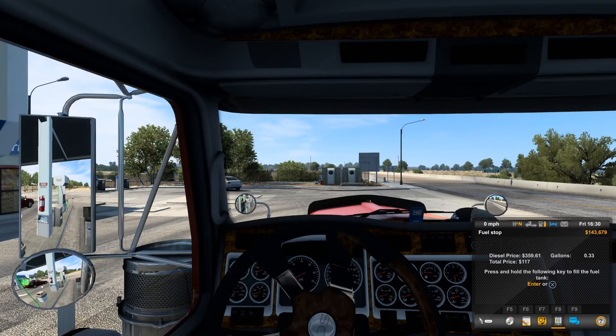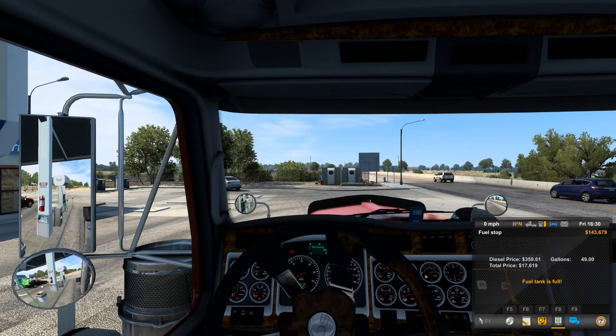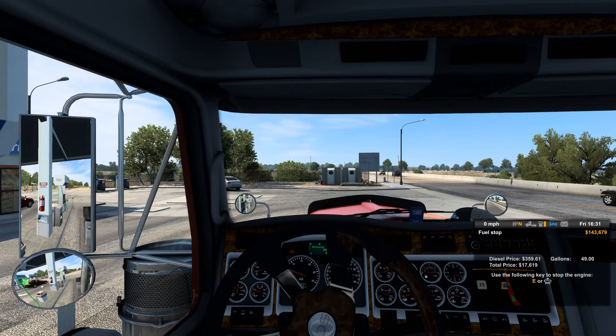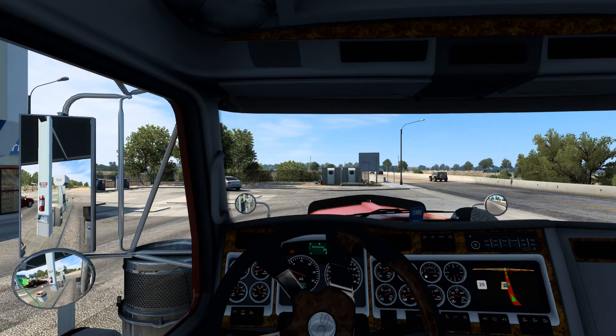First things first, I'm going to grab some fuel — some diesel — get on the road, and today we're going to be hauling a 55,000 pound tractor trailer. I've chosen this deliberately because I want a little bit of extra weight over a standard cargo but not a heavy haul.